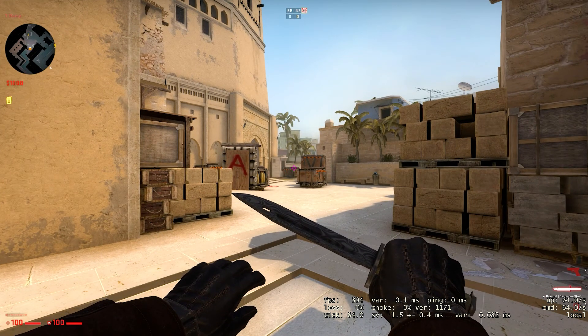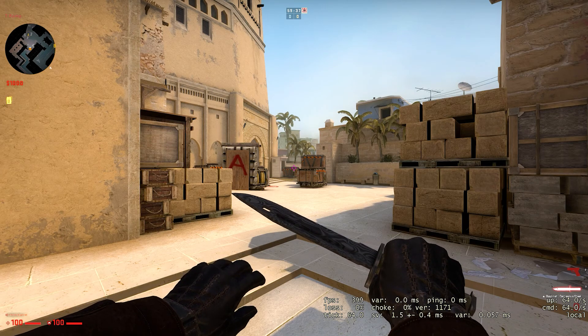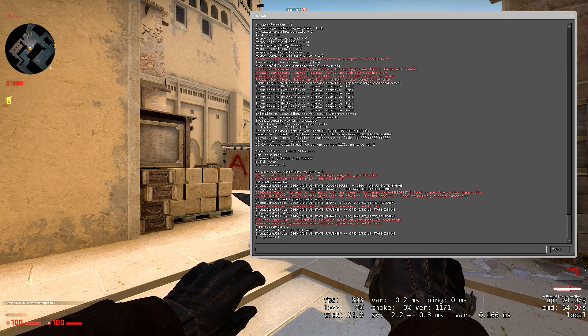Alright, so I quickly jumped into an offline server to show you guys how this works. Like I was saying, you do need to be playing on either an offline server or a server that has SV cheats enabled. To do this, you're going to have to open up your console and type in sv_cheats 1. Hit enter to execute the command and it will be active.